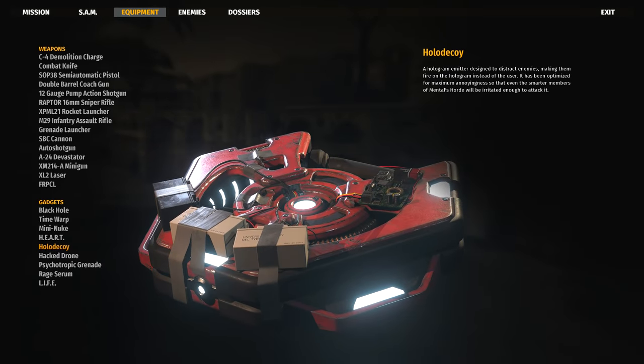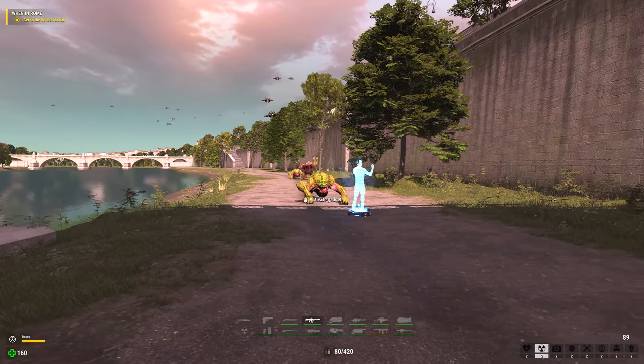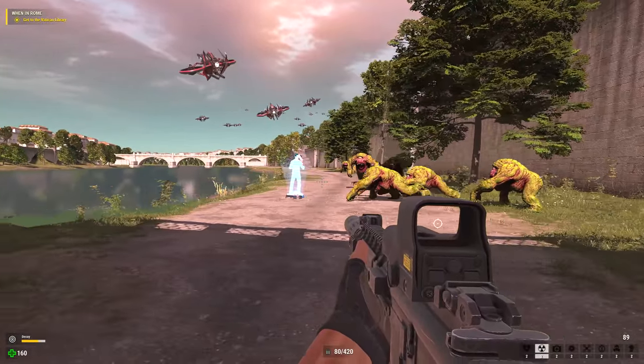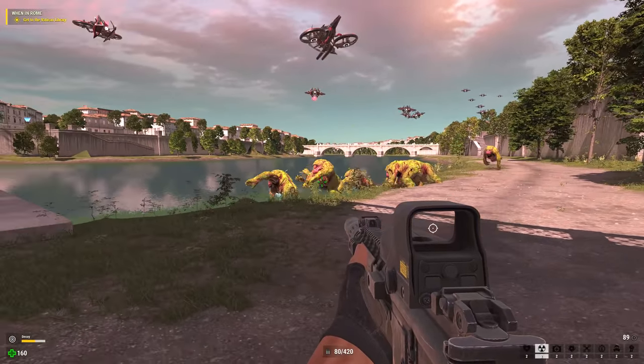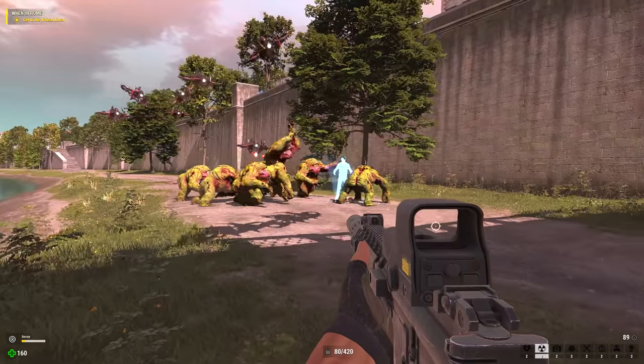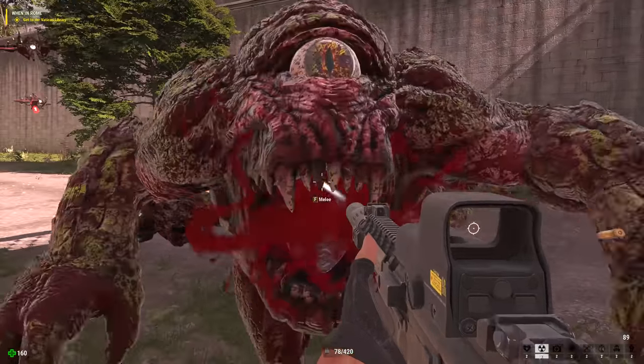Next, the hollow decoy, which virtually emulates Sam to near perfection, even getting his patented backpedal and circle strafe tactics spot on. After it draws in all the helpless victims around it, it then detonates to truly finish the job. The hollow decoy gets a death quote score of 'Your move, creep' out of 10.